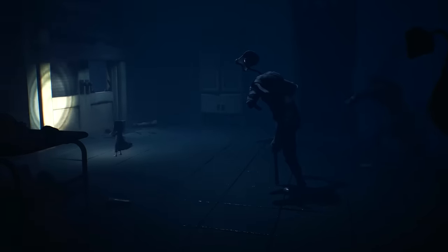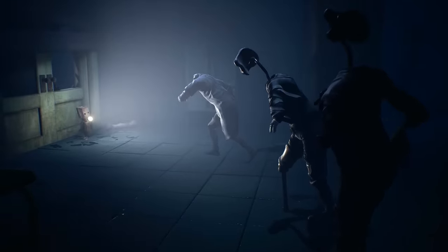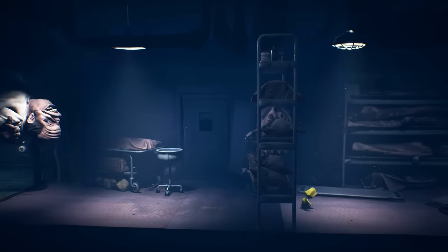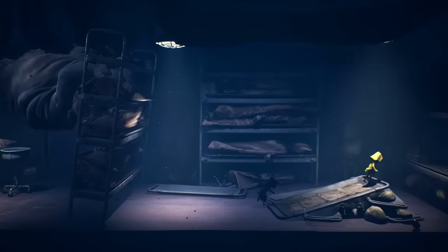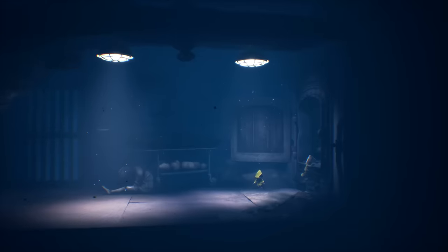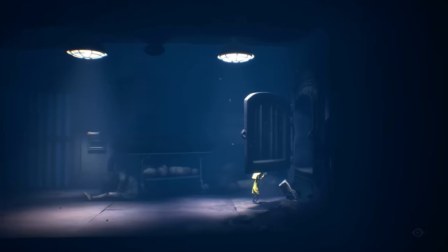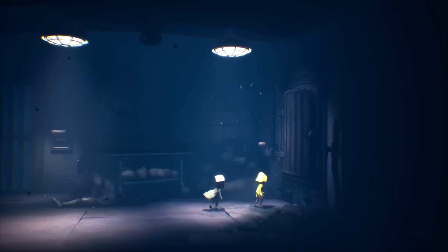The glitched-out soul is transferred into a new host body — in this case, the mannequin-esque works of art the Doctor enjoys crafting. Before leaving the hospital, Mono and Six are chased down by the Doctor himself, who luckily does not manage to sign them up for his patient waiting list. After a mad dash to the incinerator room, the duo trick the Doctor into crawling inside the furnace, burning him alive in a true Hansel and Gretel style moment.